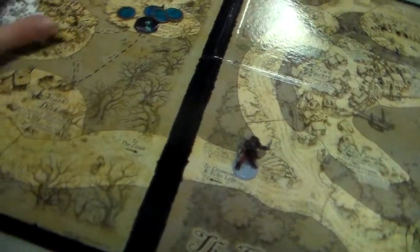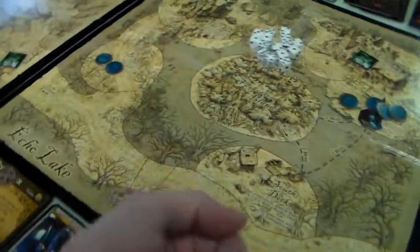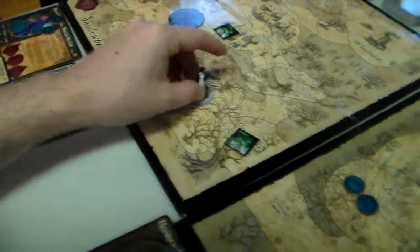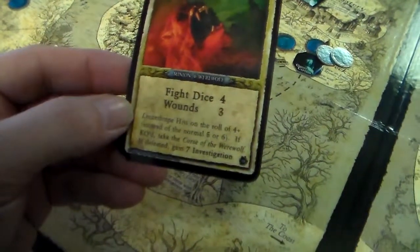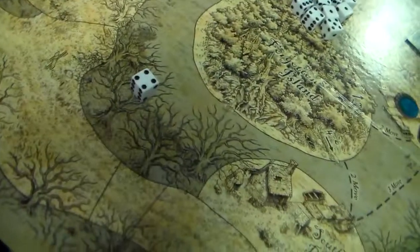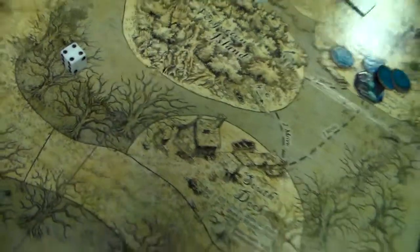Now it is our heroes' turn. Argot is going to try to get to the town hall. He rolls a 4, but that path is blocked: 1, 2, 3, 4. So he has to go to the old woods and fight this lycanthrope. It is a minion werewolf — not exactly a beast, you'd think he would be.